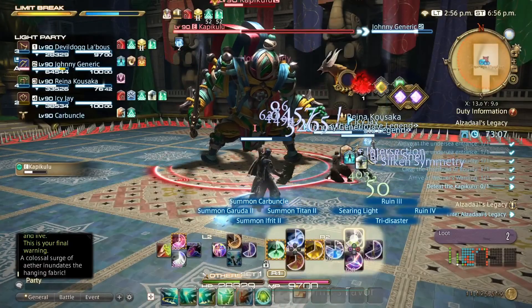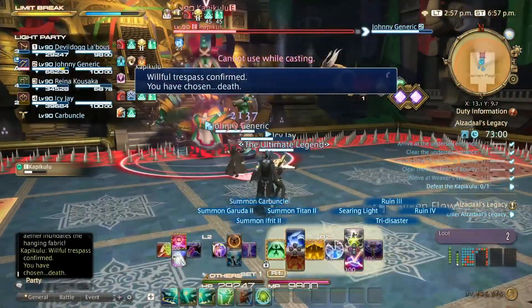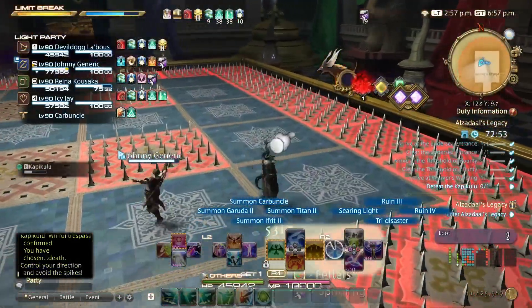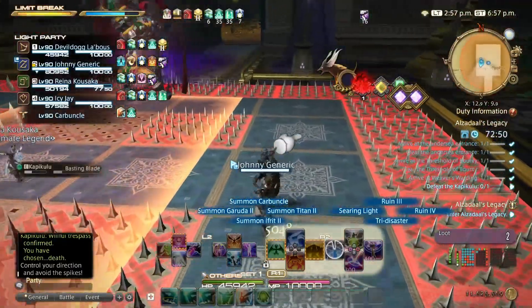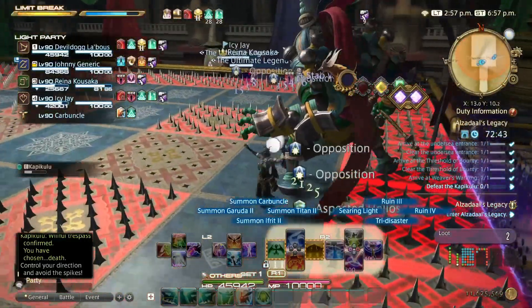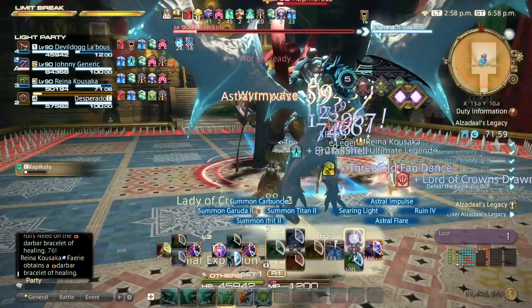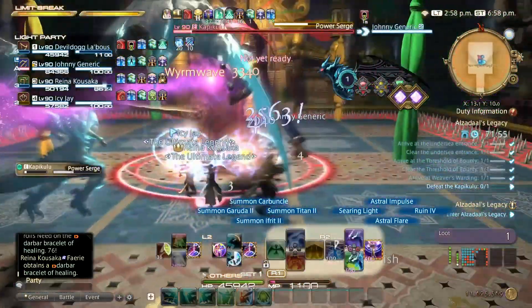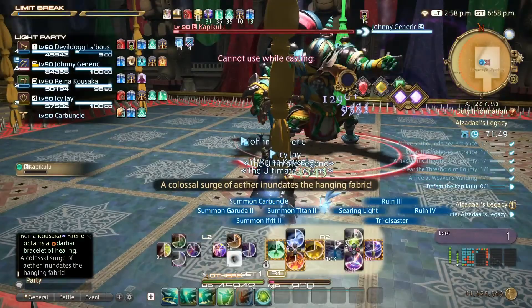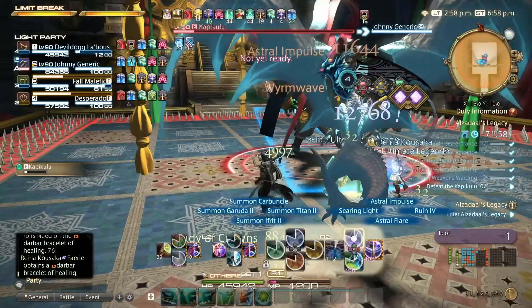After he drops below 50% health, he starts combining moves — casting Spin Out while also jumping to other sides of the arena and doing a frontal AoE blast a couple of times. This can be tricky, but once you figure out where he's going you can move to avoid taking too much damage. He also adds AoE spread markers during Wild Weave, so pay close attention to which curtain to stand near, then spread out immediately after it detonates. Do all that and you'll beat the Looming Warden.